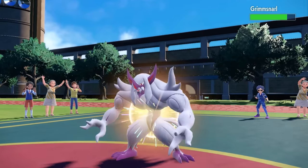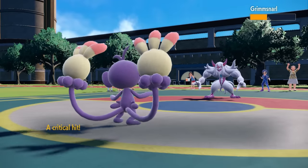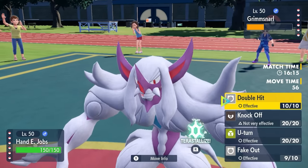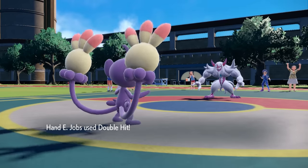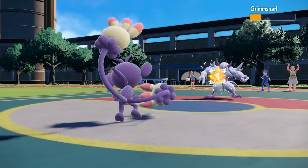Grimmsnarl comes back in. I go for the Fake Out, get a nice Critical Hit doing considerable damage — I'm thinking a Double Hit might be a KO even through Reflect. They go for the Reflect, the Light Screen still has a few turns left, sets up a fresh Reflect, and I go for that Double Hit. Unfortunately, not quite enough to take care of it.